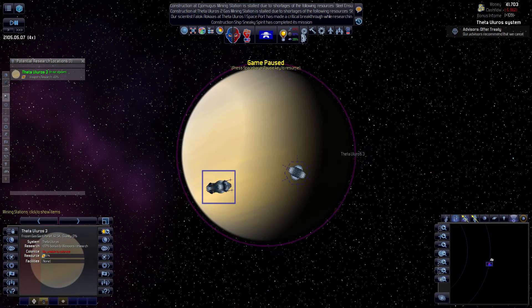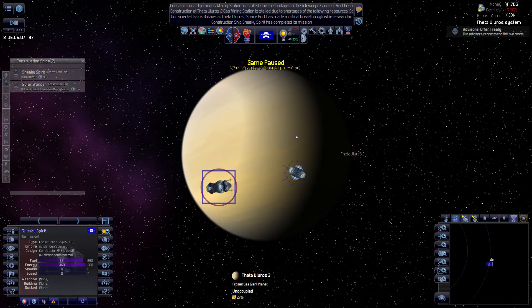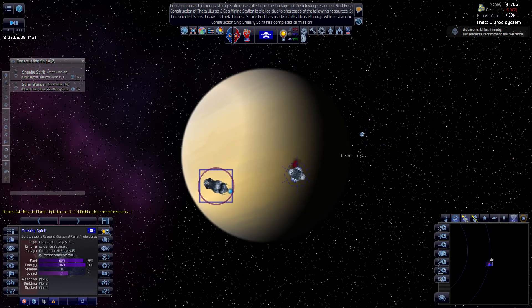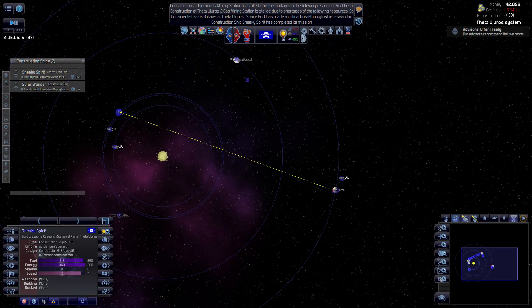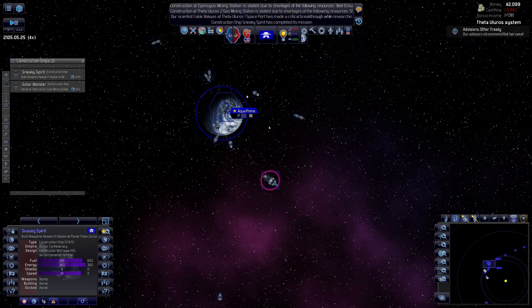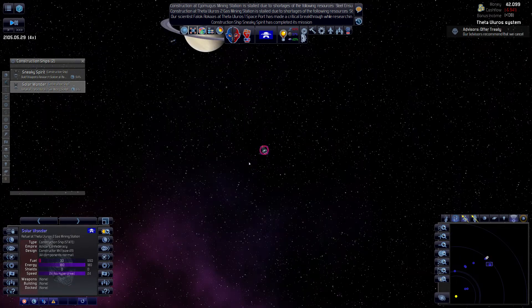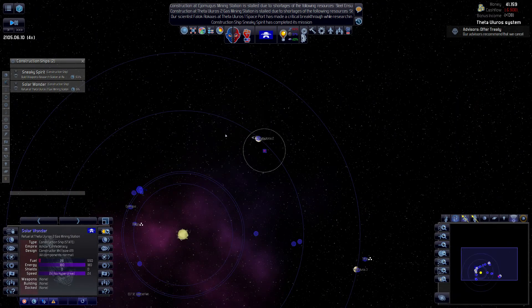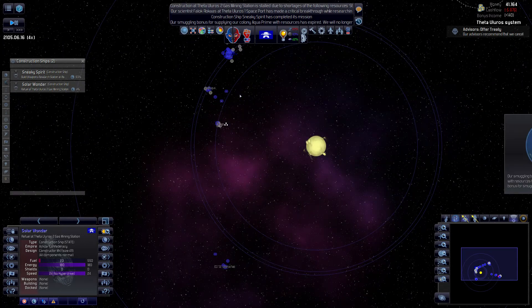Let's go over there. Let's select our construction ship - probably this one right here. He'll have to get the materials for building, but he has a hyperdrive so it's fast at least. What about this other construction ship? Needs to refuel.